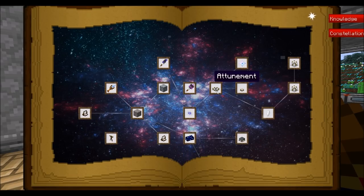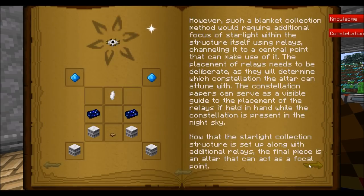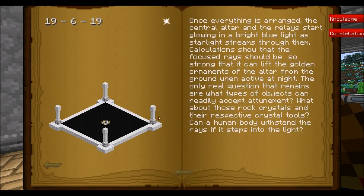I'm not sure I'll ever get over the coolness of those particle effects. I literally have to stop doing that or I'll do it all day. Let's take a nap because it's nighttime. The next thing we're going to want to do is make the attunement altar — it's a big part of the mod and requires a large multi-block structure.